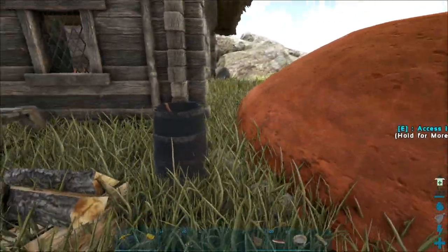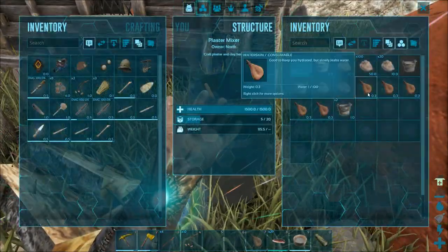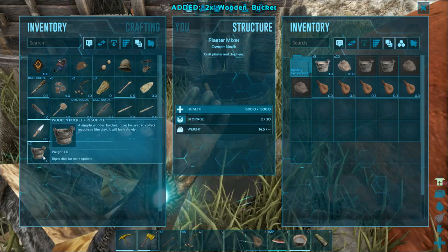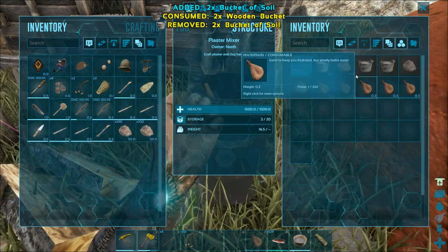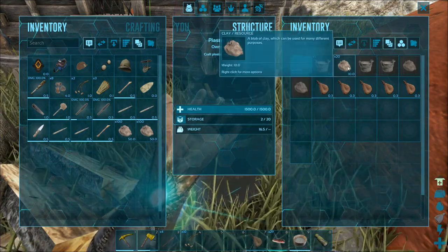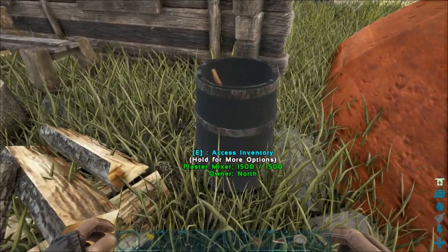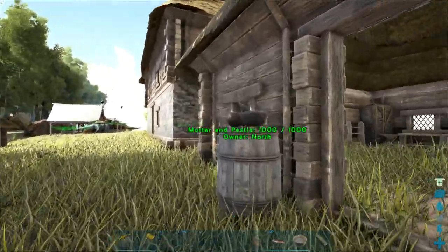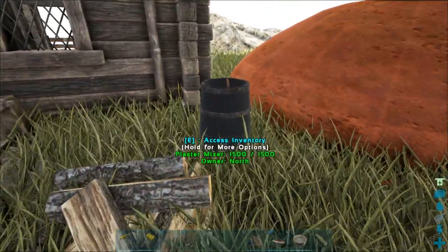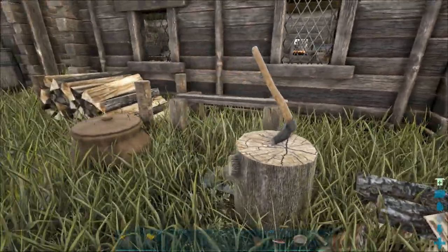The first thing we're gonna do is get some clay. I've made here the plaster mixer. When you're making clay — I showed you this some time ago — you fill your buckets with soil and your bags with water, and you can craft clay. You do that in the beginning with the mortar and pestle, but later on you can build this plaster mixer. In the plaster mixer you actually get more clay because it takes one water and mixes two buckets of soil, so you're basically getting twice as much.